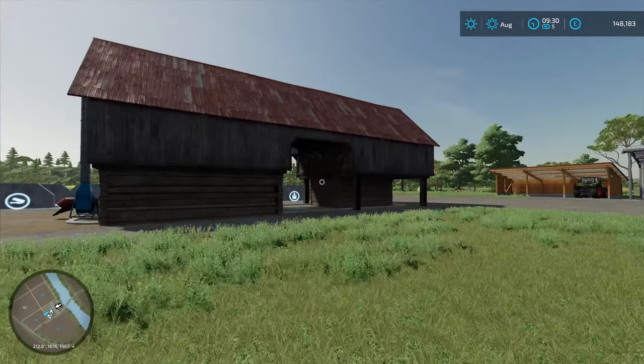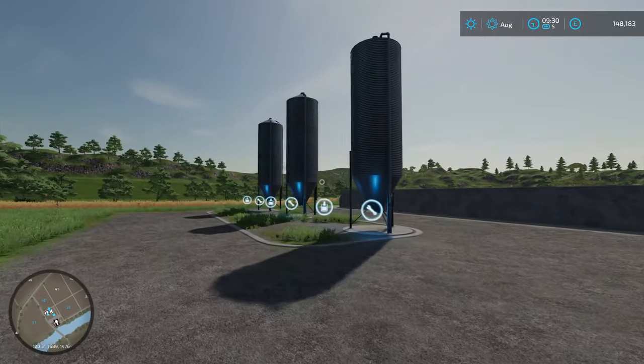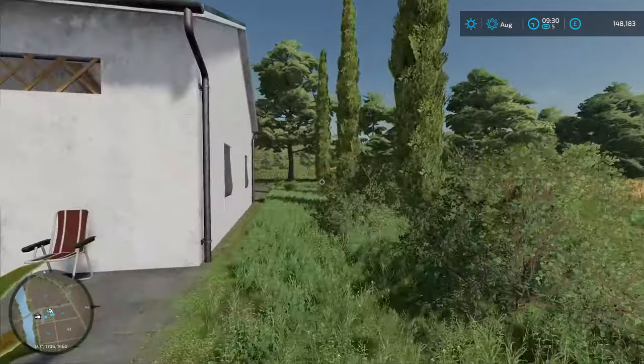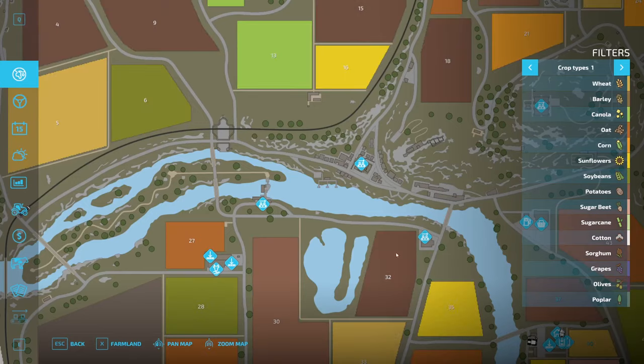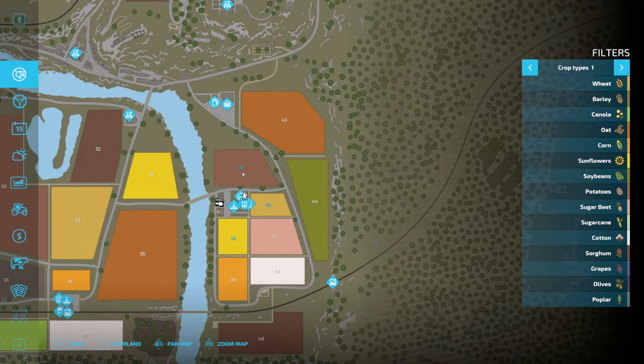We've got a trailer, some buildings, a silo, some pits here — two pits and some liquid holders. We've got a truck in here and we've got three pieces of land. The pieces of land that we own are that one, that one, and that one — fields 37, 38 and 40.